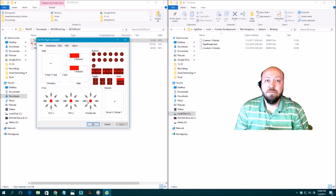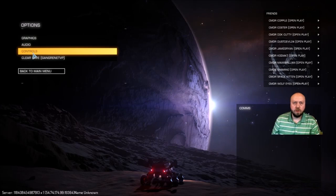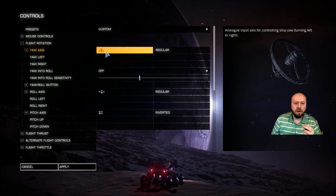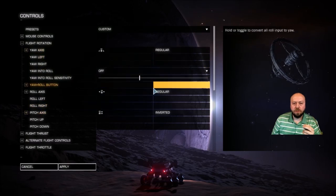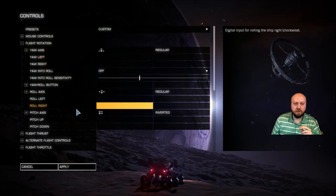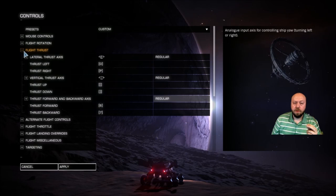Let's go in-game and check this out. Going into controls, one of the things I wanted to utilize in this configuration was the alternate flight controls. We have the flight rotation here — you've got your yaw, your pitch, your roll — and you can switch to inverted or regular. Same thing with your flight thrusts. As you can see, I've got the lateral thrust and vertical thrusters tied to those dials on the joystick.